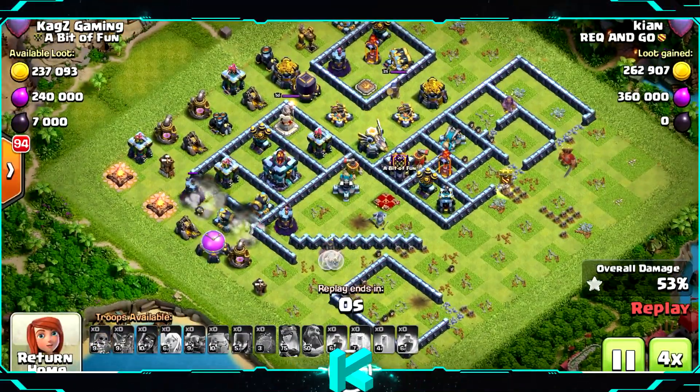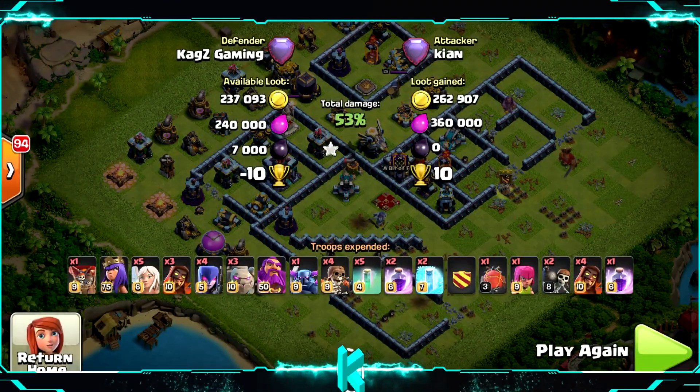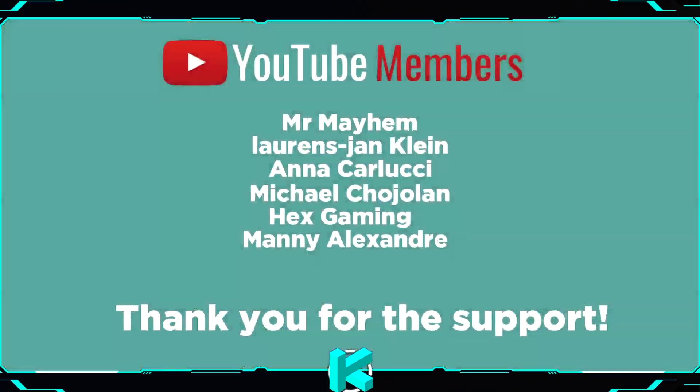And it's another fail — didn't get the town hall, 53%, 1 star. What a great base! Copy link is in the description. Three ice golems in the CC. Thank you very much for watching, and I will see you on the next one. See ya!